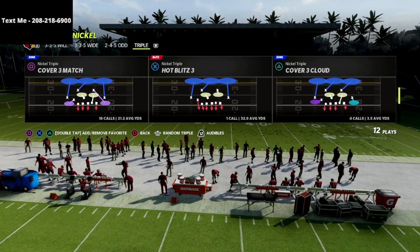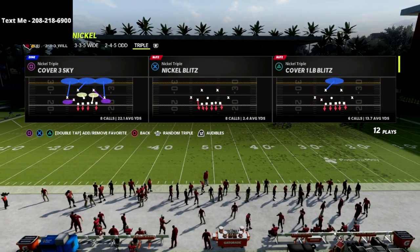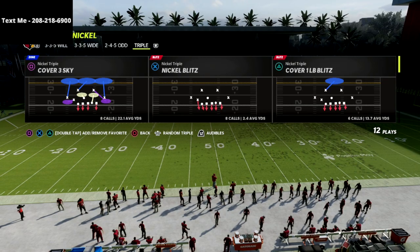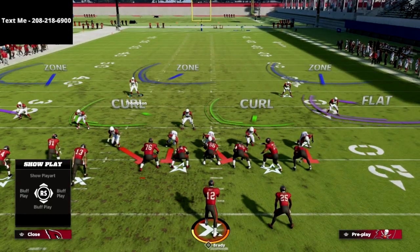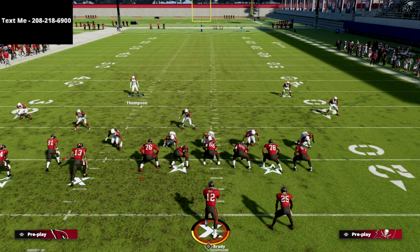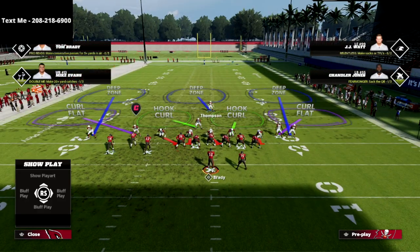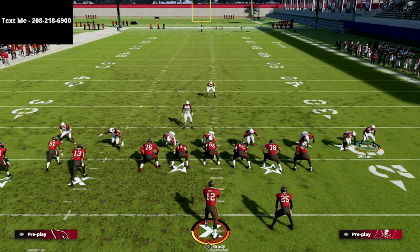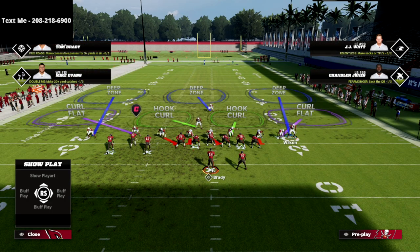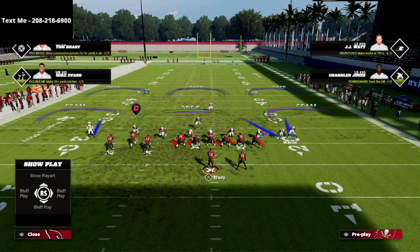Now, I want to show you how to shut down PA boot over. The best way, in my personal opinion, is to choose cover three out of the nickel triple. The way this is going to work is actually a really simple setup. All we're going to do is show blitz. You can do a couple of different versions of this, but that's pretty much all you really need to do. If you want to blitz the right outside linebacker, that will help the pressure.